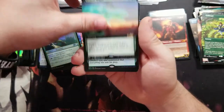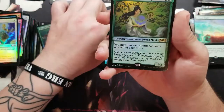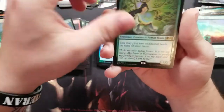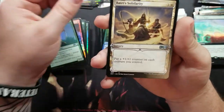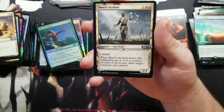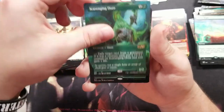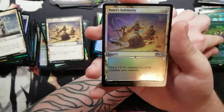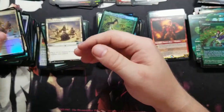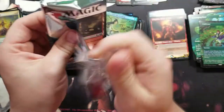Got a full art Primal Might — nice! And another Primal Might, then another Azusa — pretty good. Got Basri's Solidarity, Basri's Acolyte, another full art Scavenging Ooze, a full art Cultivate, and another Basri's Solidarity. It's been an interesting set of packs to say the least but overall really nice.